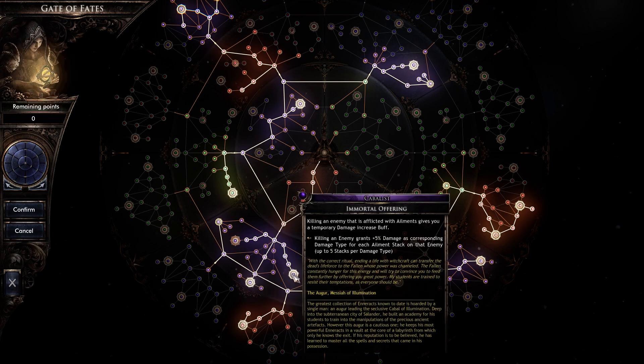Once we get all those stacks, we can get an additional 5% for every five stacks. Doing the math: if you have seven types of elements and there are up to five stacks per type, that's a total of 35 stacks. Times that by five — so that's 210% additional damage when I'm fully stacked up. This is the core of the build.